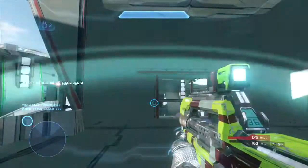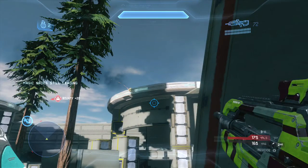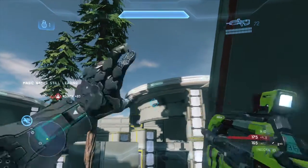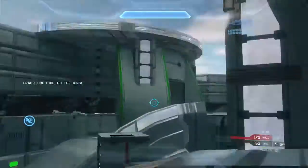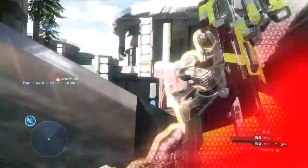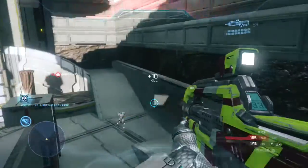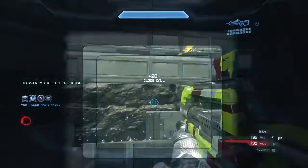You do get a five-point assist here. For those of you who don't know, in Regicide, when you assist a kill on the king, you get five points toward your actual score. Look in the bottom right-hand corner — Hagstrom's has 165 points instead of 160. That's another reason why you want to be going for the king, because you're actually getting points toward your score when you assist a kill on the king.